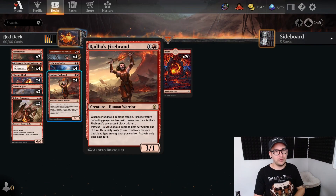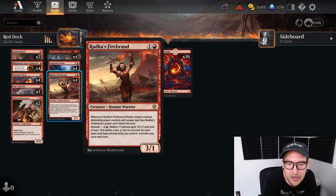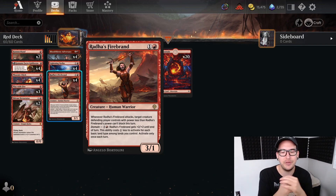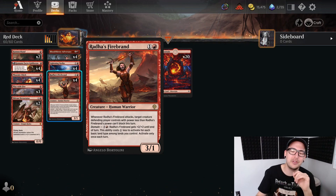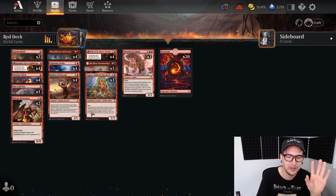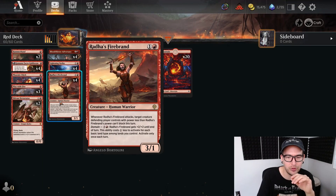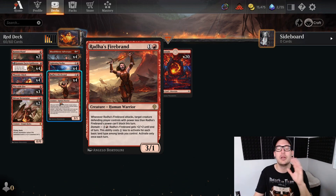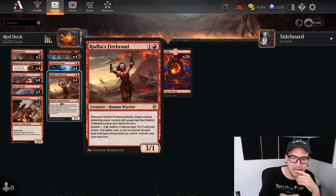Hitting Hammerhand on Firebrand is pretty nice. That brings us to our two drops. Rothouse Firebrand: whenever it attacks, target creature the defending player controls with power less than Firebrand's power can't block this turn. It also has a domain effect where you can pump five mana into it - costs one less for each basic land type, so with just mountains it costs five - but it gets plus two plus two until end of turn.